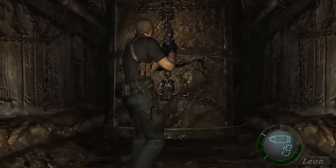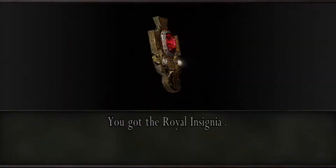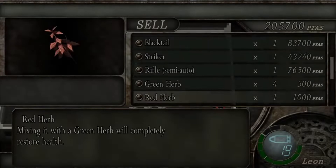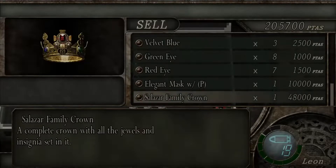After you get through the gate and the weird stomper things, there will be a stone elevator that will take you to the surface. Grab the treasure sitting there and ride up. If you didn't combine all the treasure pieces into the crown, now would be the time to do so. This will complete the unfinished crown and then you could sell it to the merchant for 48,000 pesetas.